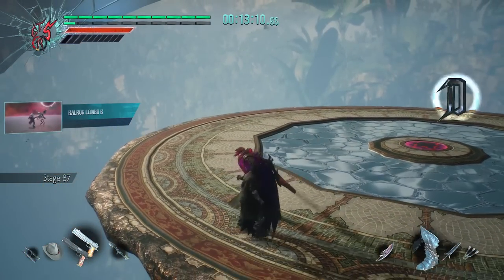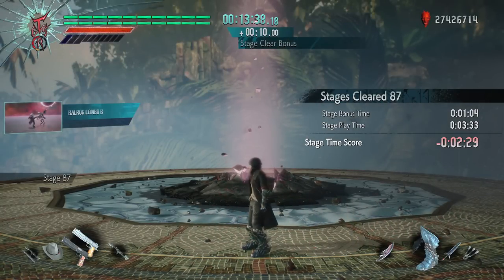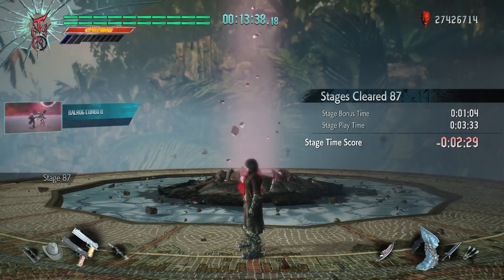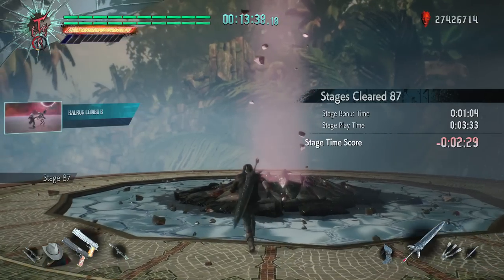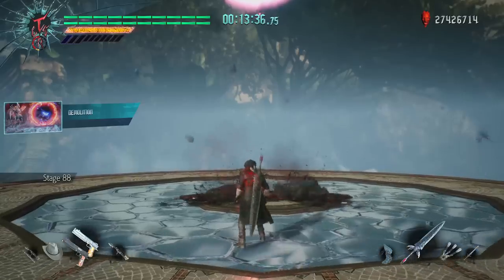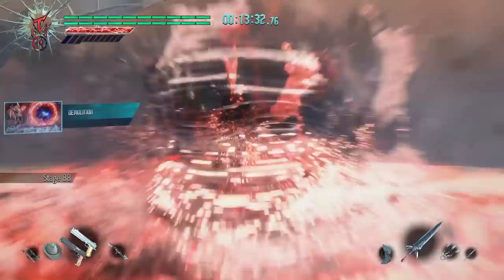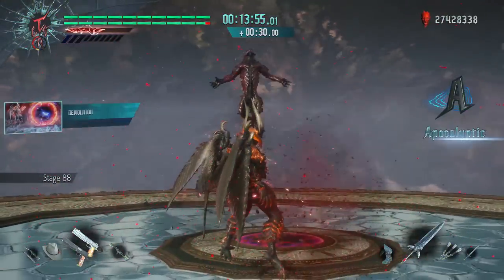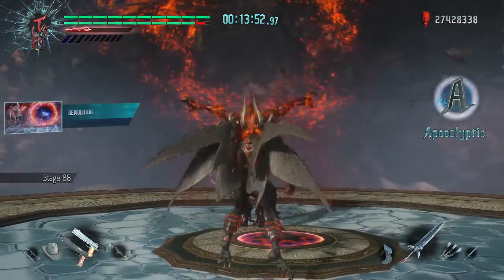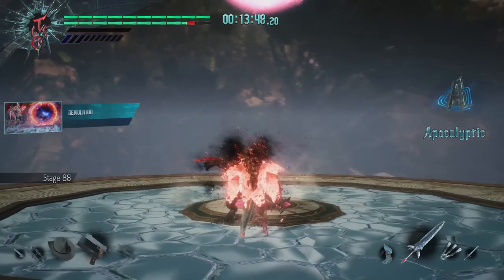I was well over 3 hours into this run, and tragedy was about to strike. I picked Demolition to instantly eliminate both Furies on the next floor — in all my practice attempts, the Sin Devil Trigger activation blast knocked them both down. This time, it didn't. I killed one easily, but panicked and started spamming the button. There were several times I would have had the Fury, but I kept spamming instead of holding it. Just like that, my Sin Devil Trigger was gone.